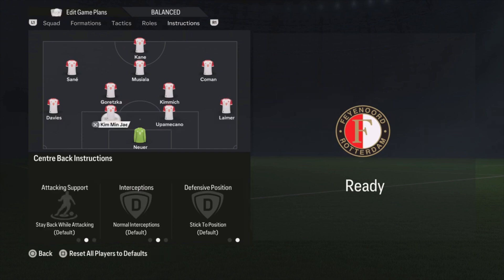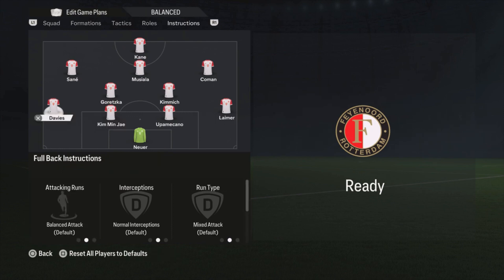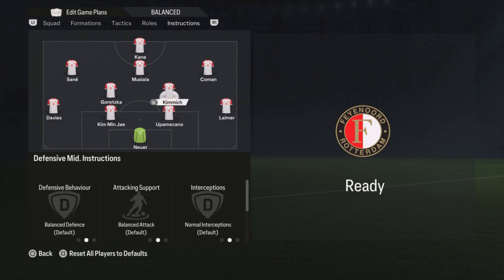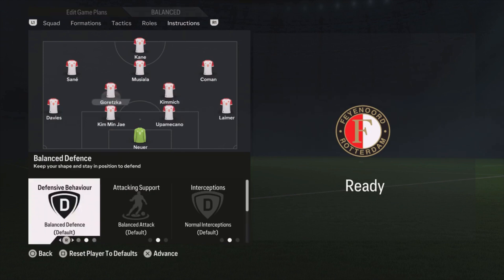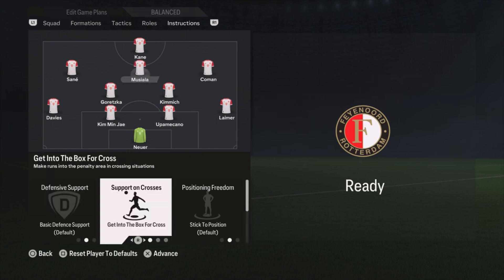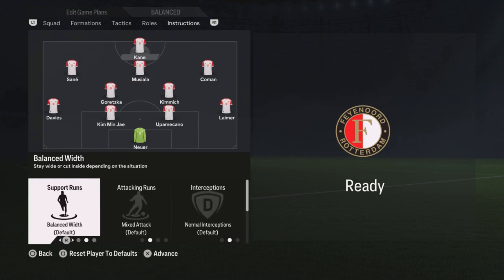For player instructions: Lehmert is on stay back while attacking. Center backs are on default. Davies is on overlap and balanced attack so he can go forward — he has around 90 or 91 pace, so he's a great extra attacking option. The three defenders behind stay back, lining up as a three-man defense with Lehmert shifting more central. Kimmich and Goretzka are both on default. Koeman is on default. Musiala is on get into the box for the cross. Sané is on default. And Kane has stay central.